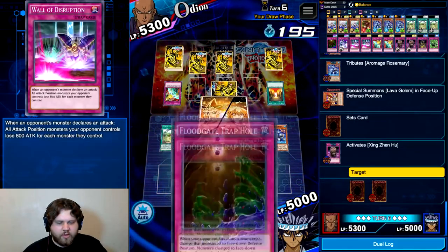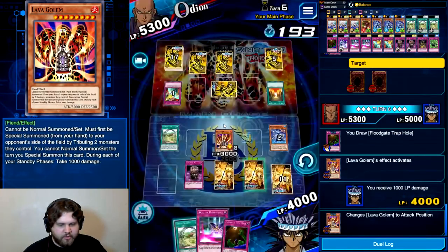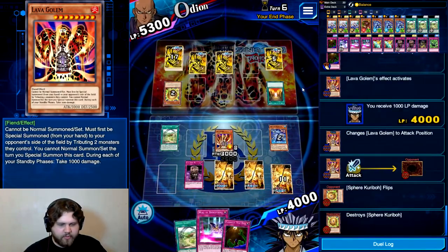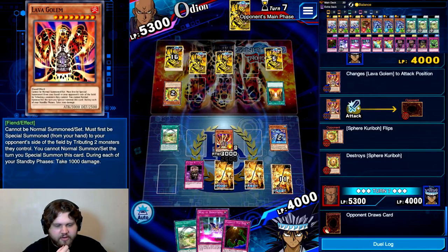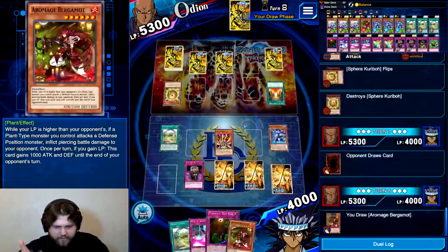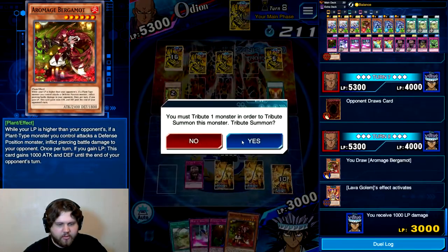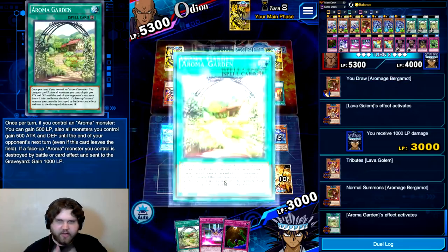That's not an Aroma Monster — so now I'm just going to take a thousand damage for no reason other than just to take it. We'll attack into this. Sphere Kuriboh — what an odd thing to set, you could have kept that in your hand. What I need to do is draw into any Aroma Monster. If I draw into Bergamot, that's the best one. Yes, perfect! Because now I can just tribute this Lava Golem for Bergamot, gain life points, and start getting back up to where I need to be.